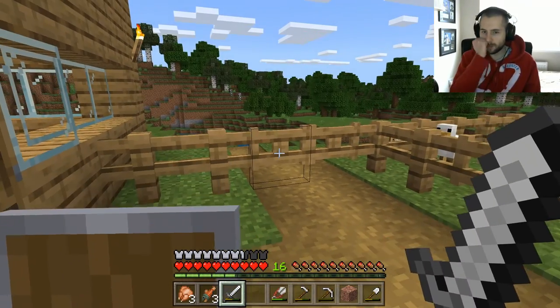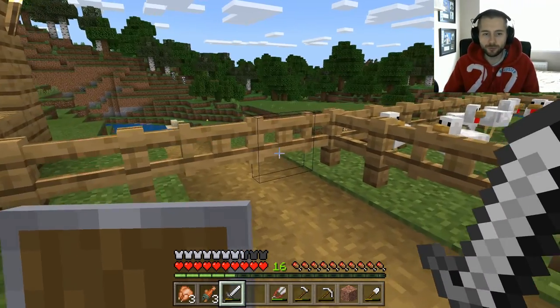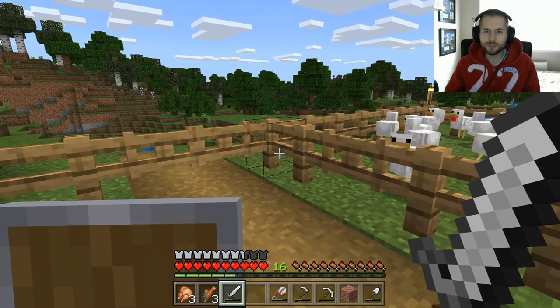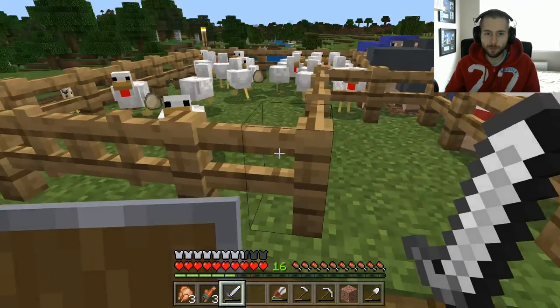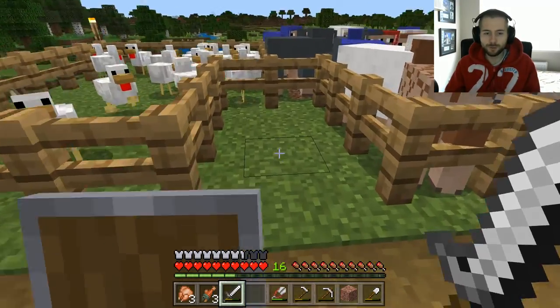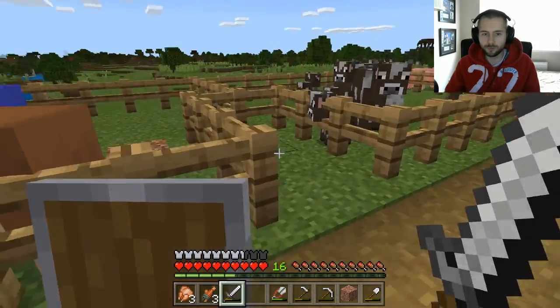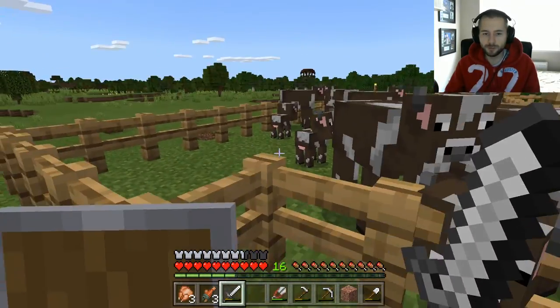One other change I've done is I've also introduced a gating system at each side. That's not because of the animals escaping - it's actually because a creeper got in and blew up the pen. I've also made these little channels in the animal enclosures so now it's easier to feed the animals.